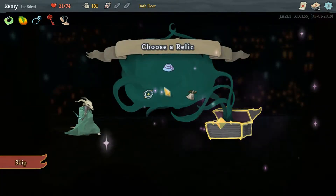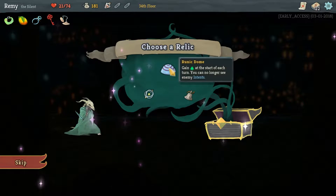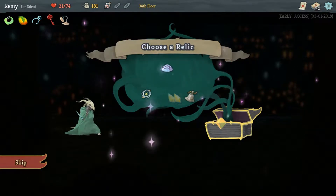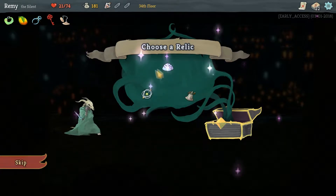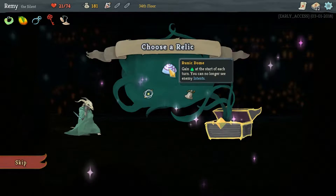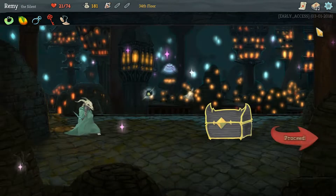I did start Act 3 just to see what was coming up, and I got the Runic Dome. The Curse Bell and the Astrolab are not particularly good, but having five energy at the start in exchange for not being able to see enemy intents is pretty solid.